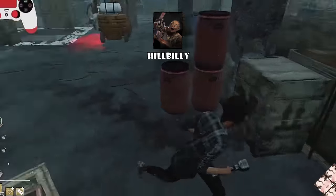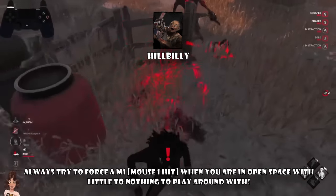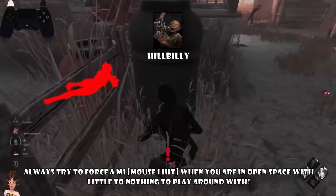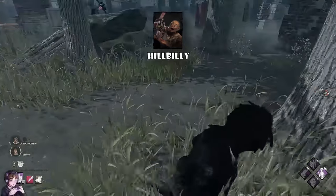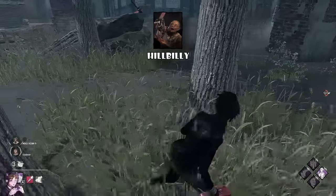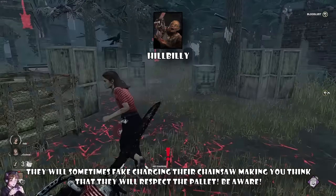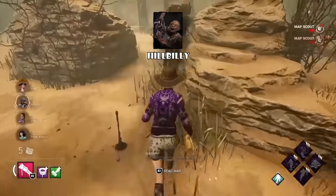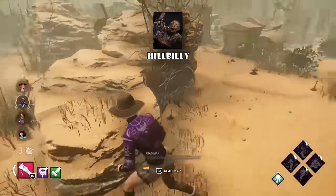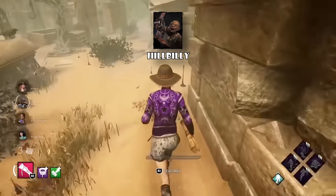If you're playing against Hillbilly, being in the open is really dangerous because Billy has insta-down potential. You always need to make sure you have a pallet or window around you to force the Billy to use his chainsaw and M1. Most Billys like to fake breaking a pallet — do not run away immediately when you see them revving the chainsaw, as they may be baiting it. Always make sure they break the pallet before you run. Short filler pallets can be a death trap. To counter a Billy flicking around loops, move away from the loop or connect to another.